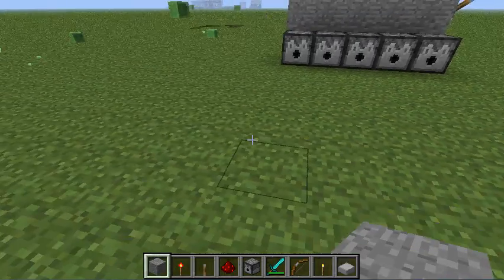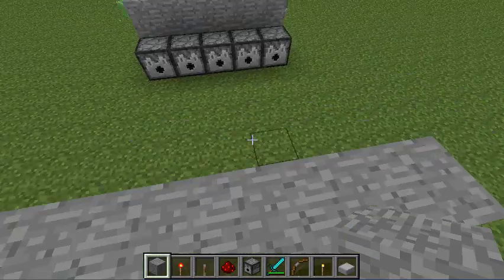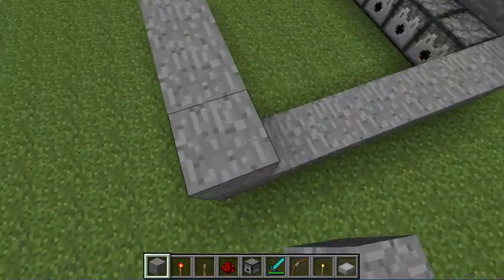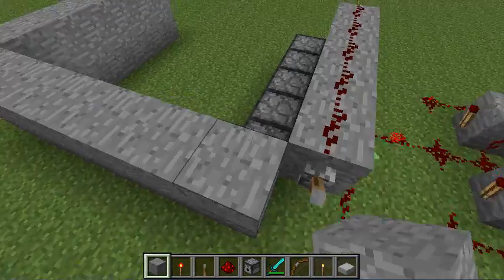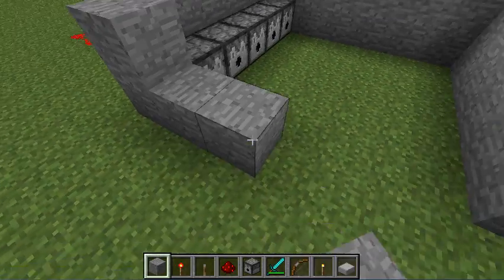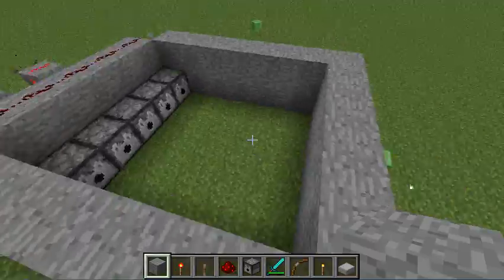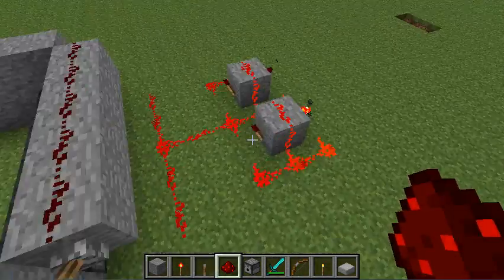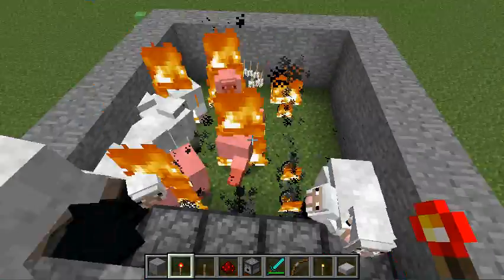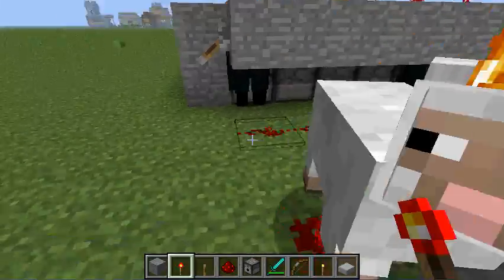I'll just make a nice little wall here. We can attack with our sheep and fire charges. Just so the sheep don't get out, we can watch them burn — we are just that great. So you just flip this lever and off you go. You've got your fire charges, you've got your burning sheep, you've got your arrows. This is very animal cruelty right now.